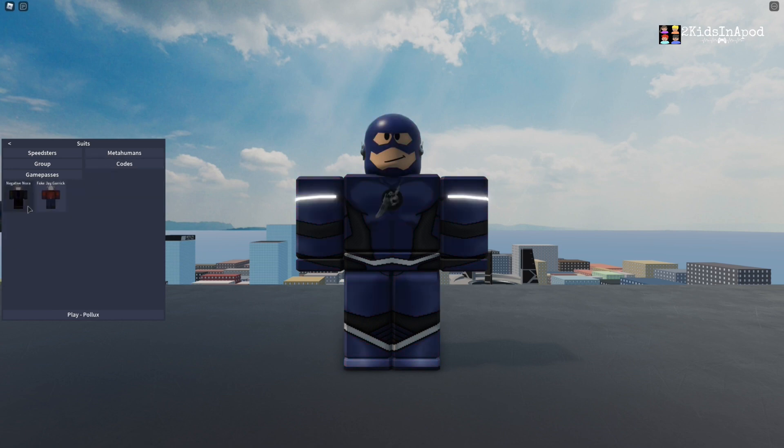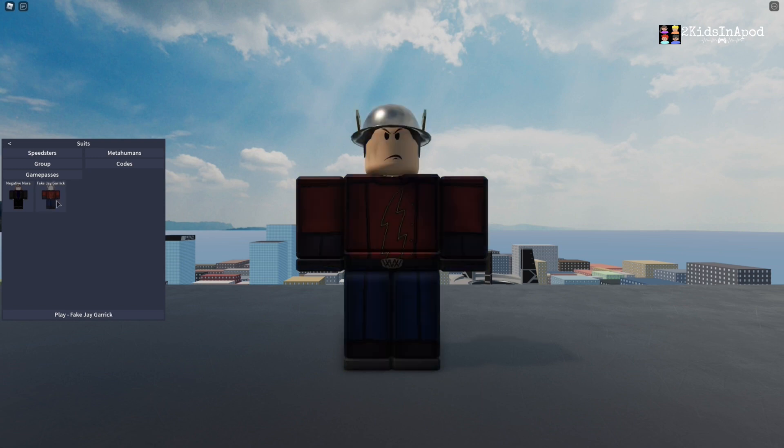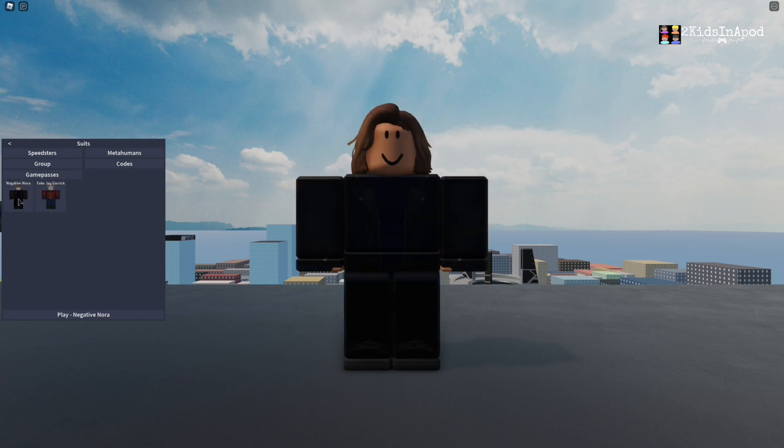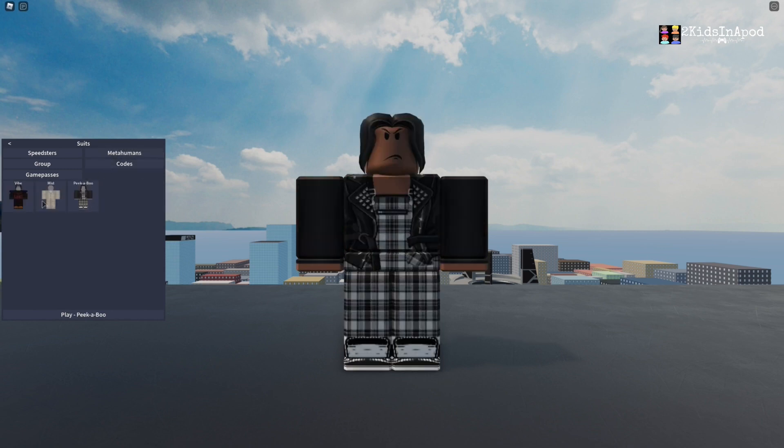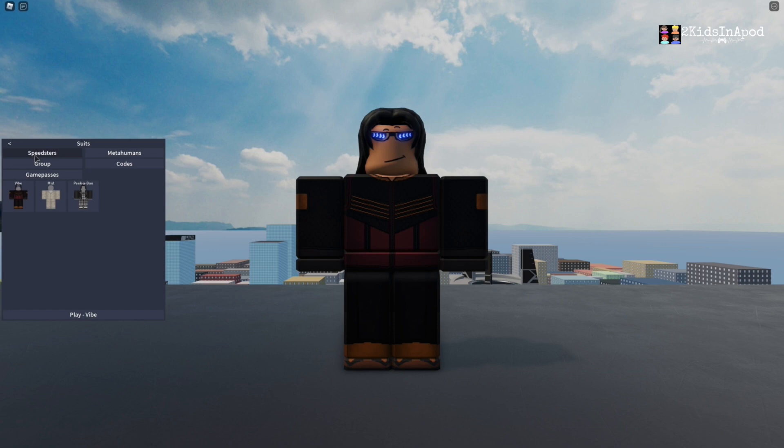Oh, there's even a code. So these are the code ones. Here's Negative Nora and Fake Zay Gareck. Nice. Oh, there's even Zay Gareck. I cannot even see any of them because I am not part of the group.